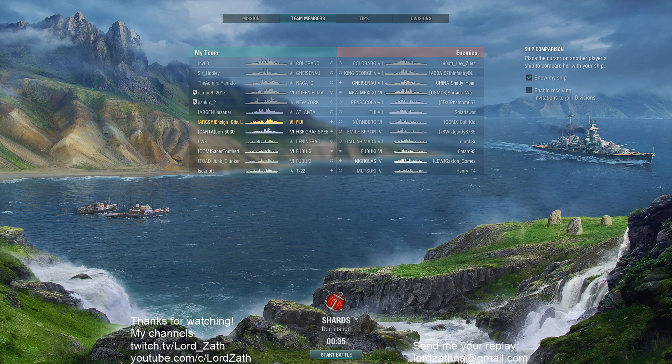I don't know that we need to do another rank chat today, but we can if you guys want. Let's take a look at Instant Cthulhu again in the Fiji — tier 7 British cruiser, top tier. Congrats, no carriers — double congrats.